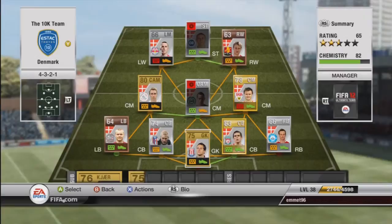Hey guys, FIFA Time here, back with episode 7 of my 10k squad builder, and today we have Denmark, probably the weakest team in group B, but actually quite a nice team in ultimate team.